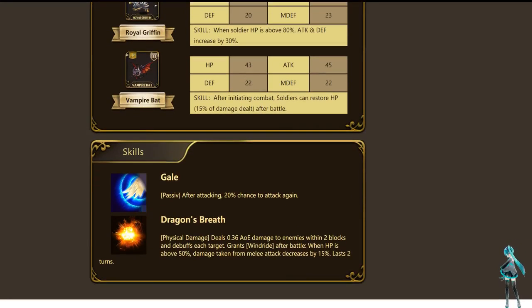And then check out what you get here: you get Gale — after attacking, 20% chance to attack again. That's where he gets his extra attack. So if you're lucky, this will proc after you use Lightning, Lightning's cooldown resets, and you can use it again. And then you've got Dragon's Breath — it's an AoE, two blocks, puts debuffs up, and grants Wind Ride, which is when HP is above 50%, damage taken from melee attacks is decreased by 15%. So in the middle tree there's a good amount of attack but also a lot of damage reduction, as well as lifesteal and regen.